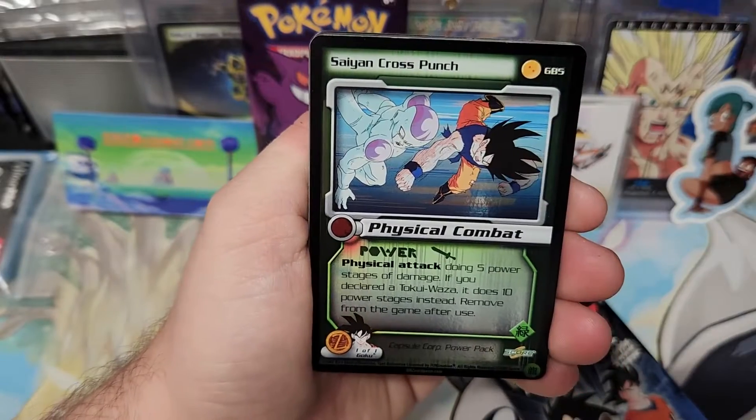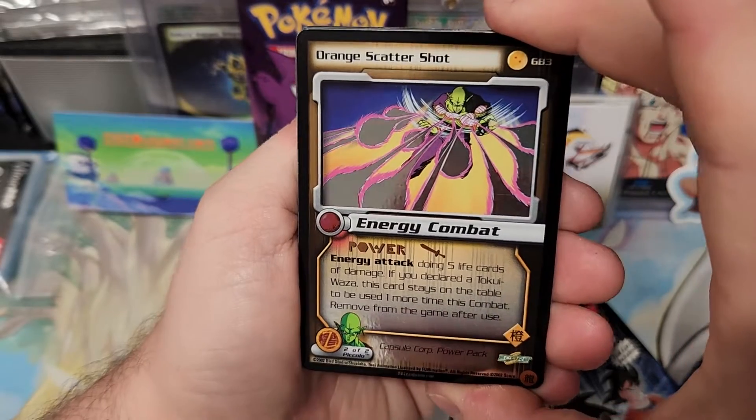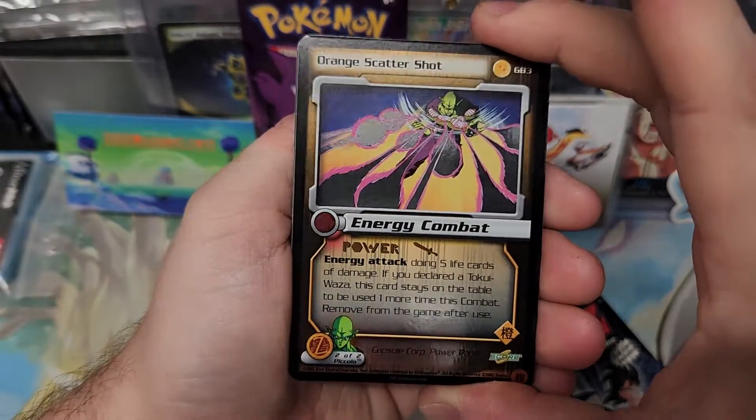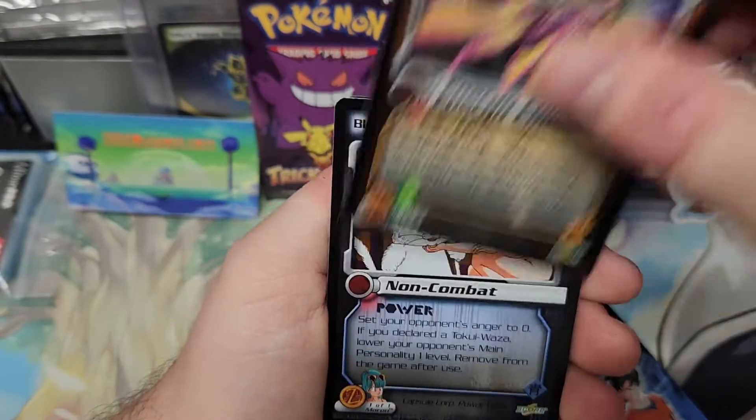Score two — freaking Saiyan Cross Punch, Namekian Dash, Orange Scattershot. I like that Piccolo card, it's pretty dope. And look at them when they're not scratched — it's hard to find them not scratched and played and used. So dope.